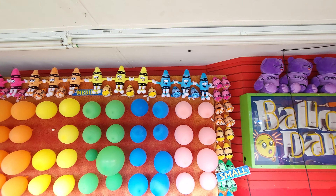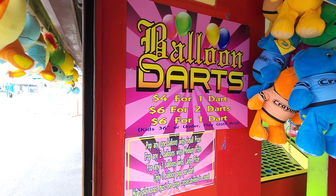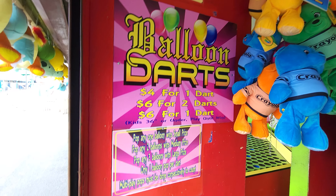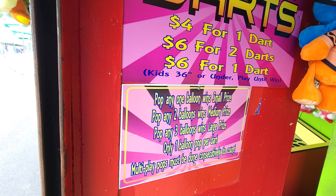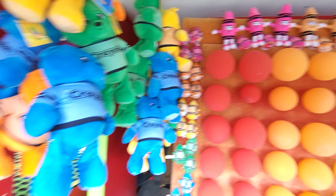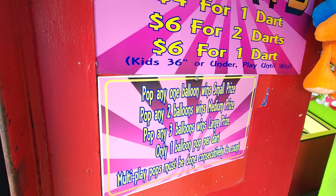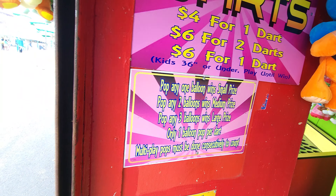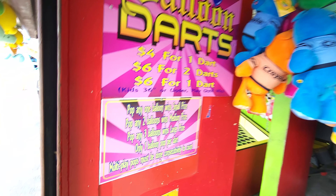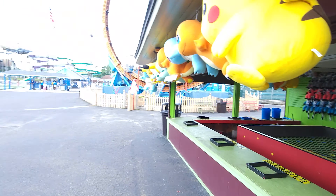They actually got Crayolas up top, so this is definitely sponsored by Crayola. Now this one, the balloon toss — you get $4 for one dart, $6 for two darts, and $6 for one dart for little kids. One popped balloon gives you a small prize — probably those little weird-looking crows up there. They play until they win, so $6 you're guaranteed a win and get a small one. Pop two, you get a medium; pop three, you get large. Multiple pops can be done consecutively to count. Kids win no matter what. Those are the first two games right by the ring of fire.